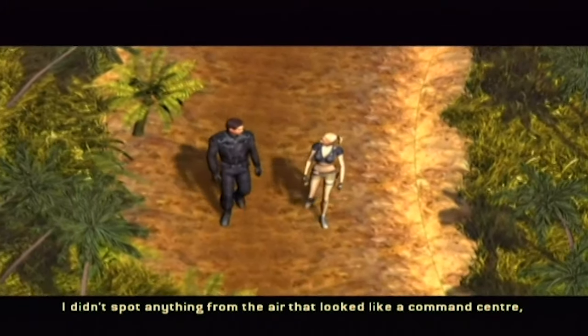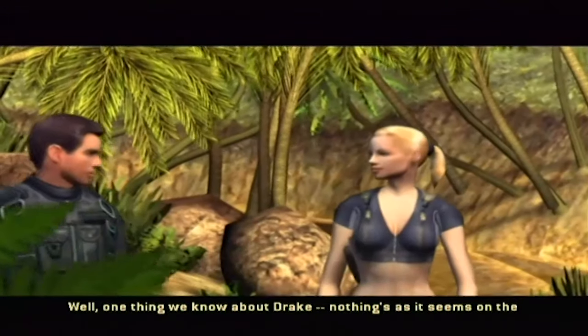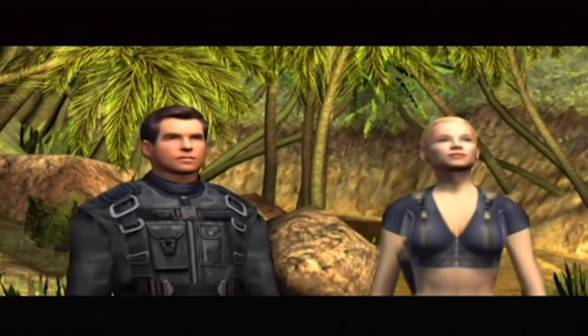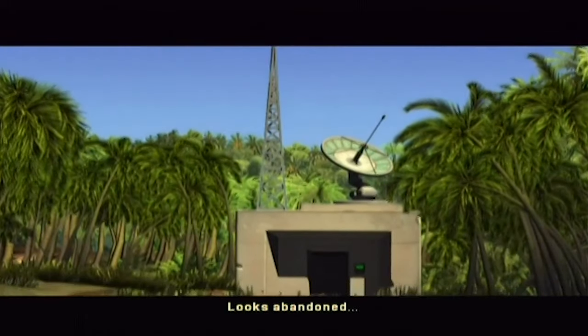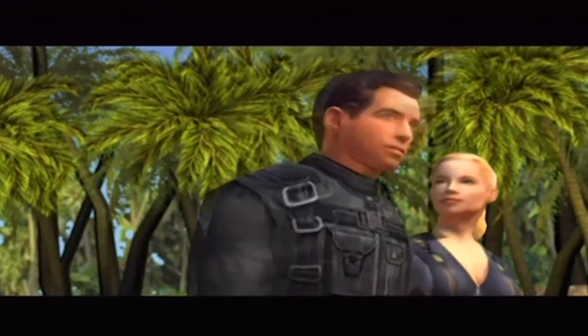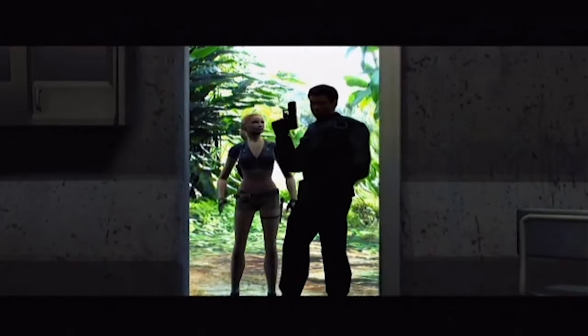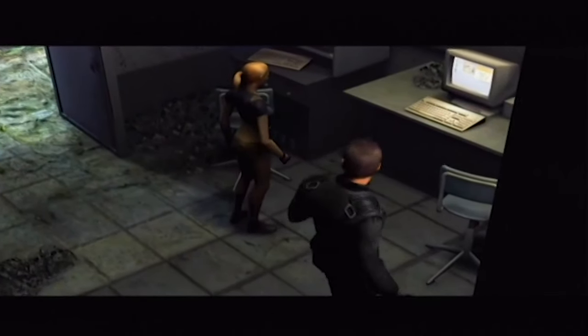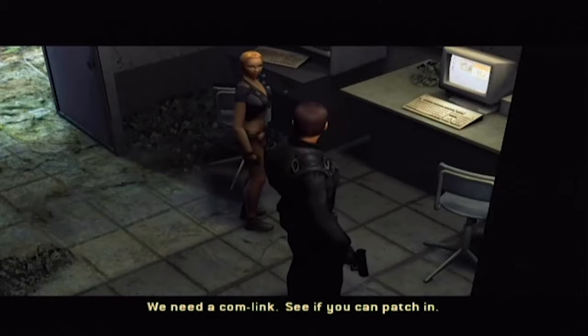I didn't spot anything from the air that looked like a command center, James. Well, one thing we know about Drake: nothing's as it seems on the surface. Looks abandoned. All the more reason to investigate. No reception committee. The system's active. We need a comm link. See if you can patch in.